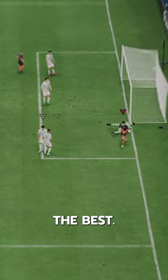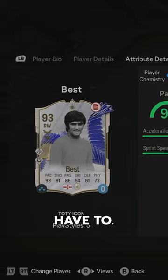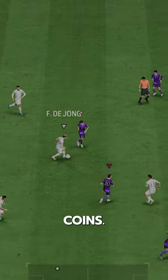George Best is really the best. Welcome to Baller or Bust, where we test FIFA cards so you don't have to. We've got today's icon George Best. You can acquire him via SBC for 1.9 million coins.